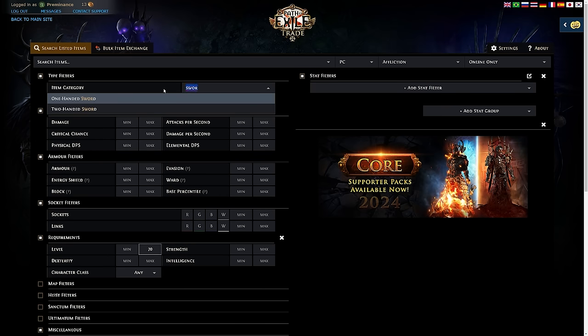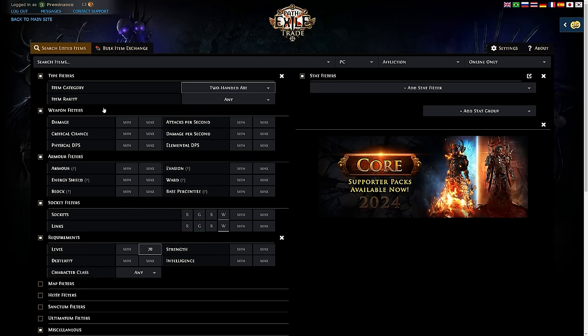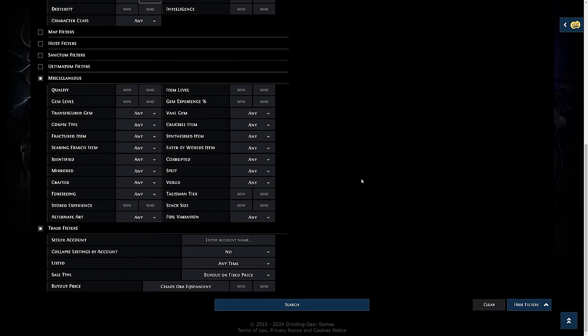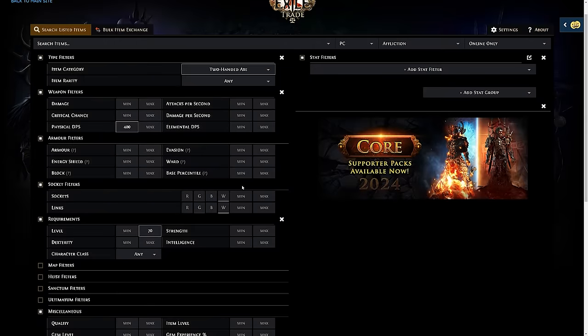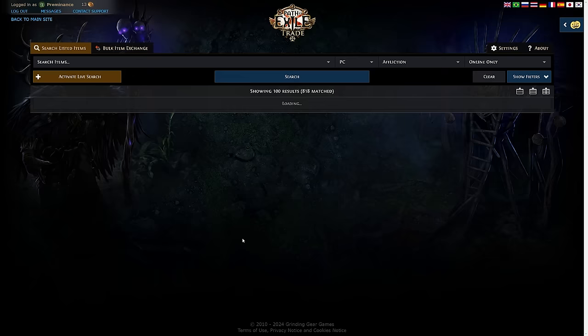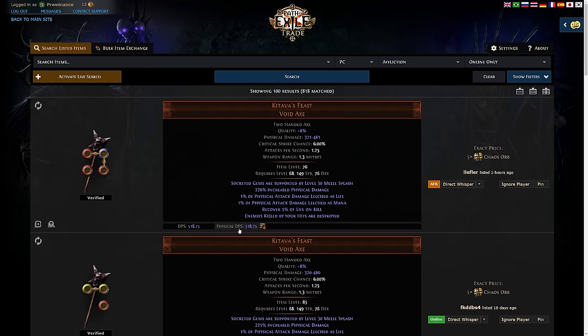Say you're running an axe build — a Boneshatter or slam build with a two-handed axe. Go under weapon filters and under physical DPS, type in a minimum value. If you're just entering maps at level 70, you can get a chunky axe — let's say 400 minimum physical DPS. Then go to trade filters and set the chaos orb buyout equivalent to a maximum of whatever you're comfortable spending — let's say maximum 5 chaos. A metric ton of results will come up, so sort by clicking the physical DPS tab at the bottom of the results. All of a sudden you have the maximum DPS available based on your search criteria.